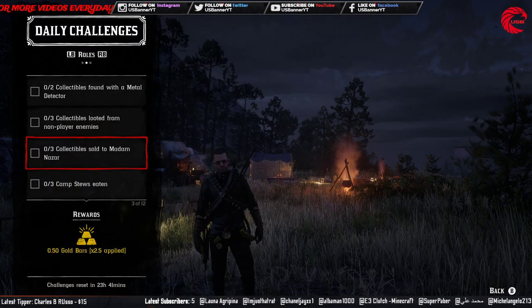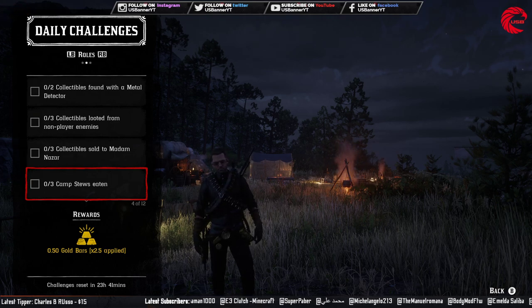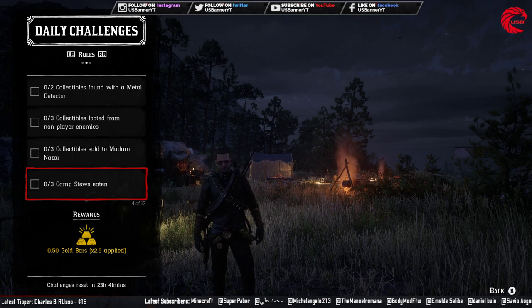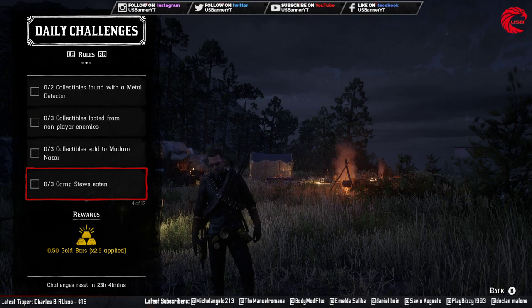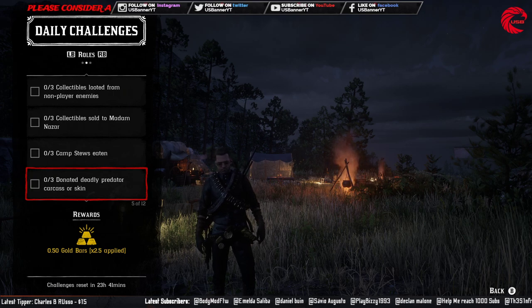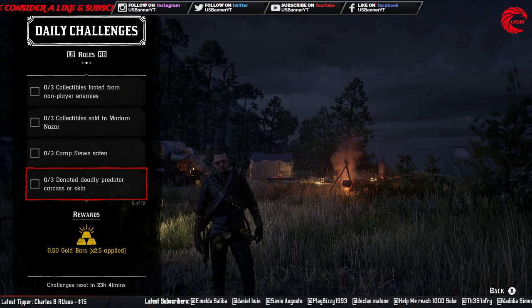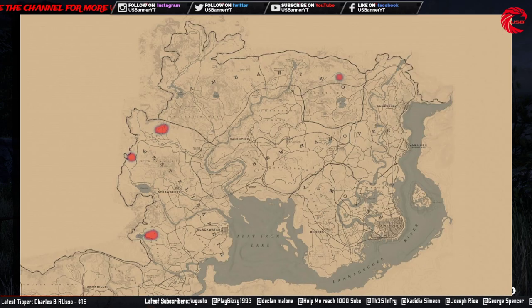Then you have to eat a camp stew — go to your camp and eat from the stew pot three times. If you don't have a stew pot, join a friend's posse who has one. After that, you have to skin or donate a deadly predator carcass to Cripps. Here is the wolf location — go there and find a wolf, or go to Bluewater Marsh and kill alligators and donate them to Cripps.